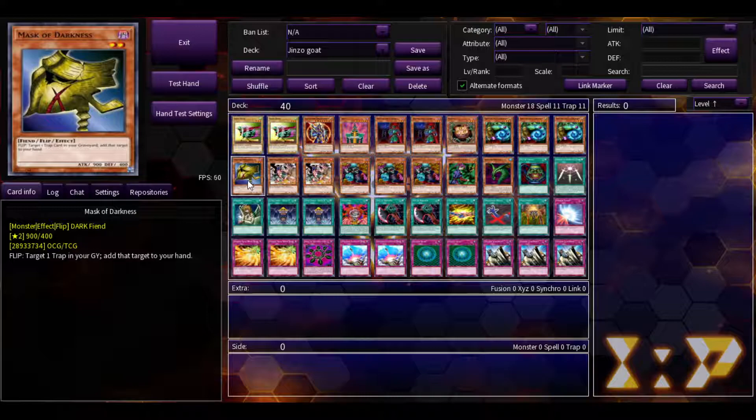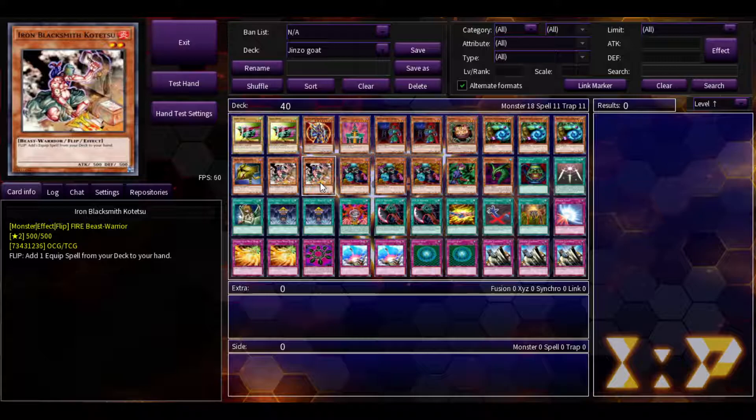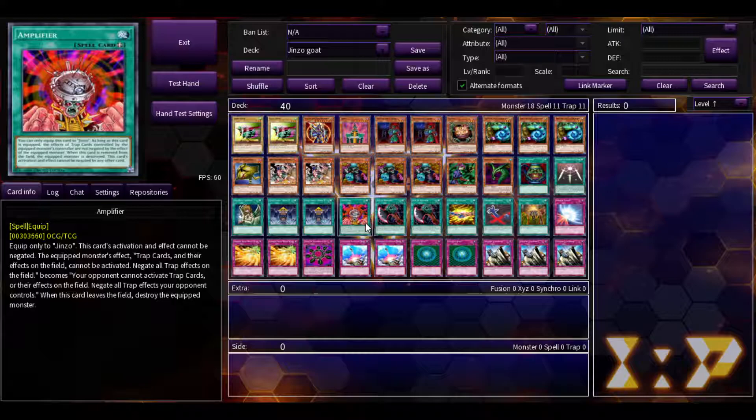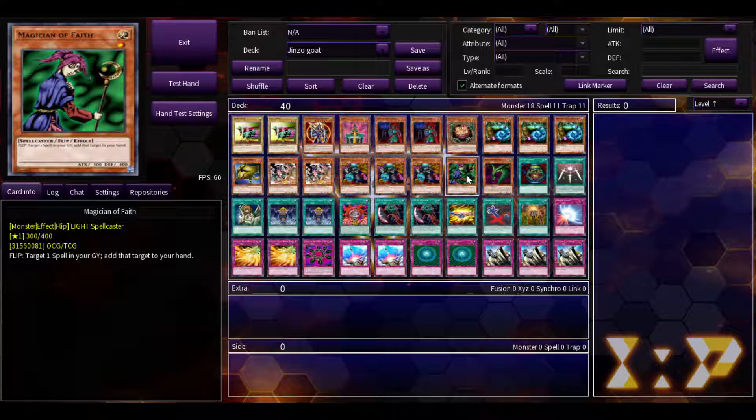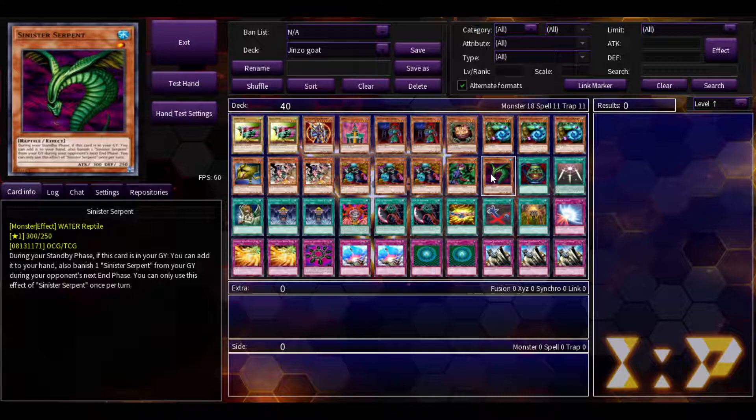Mask of Darkness is a flip that lets you add a trap card back. Iron Blacksmith Kotetsu adds your equip spells, so it lets you get your Amplifiers or beef up your direct attackers. Magician of Faith lets you add a spell from your graveyard to your hand — again, recycling your equips or power spells. And Sinister Serpent is Priorata, so it's essentially a card in your hand every turn.